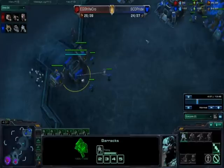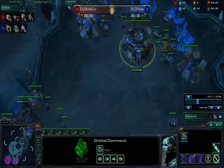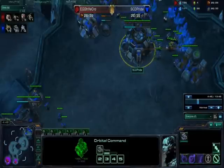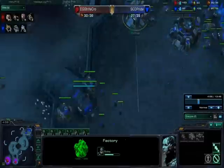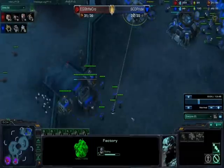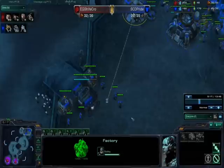Supply depots to note: 15, 21, and 27. If you don't build in that order you will be supply blocked. You can build at 22 — most people build at 21 for comfort, but I usually build at 20 because I'm floating minerals and there's nothing else to do. Keep minerals low. Once your factory finishes, make your reactor, build four hellions, and push out with seven to eight marines. If you're constantly producing marines you should have around seven to eight when your medivac pops. Push out with seven marines, four hellions, and a medivac.